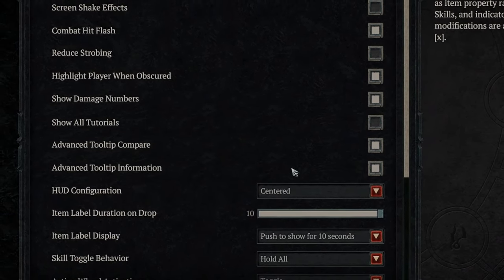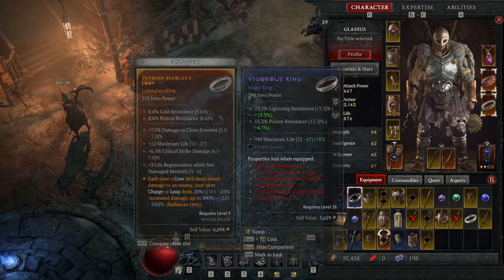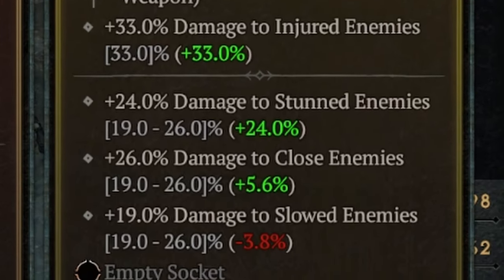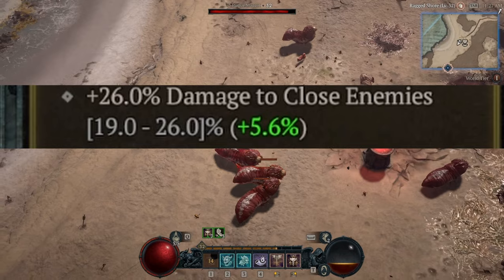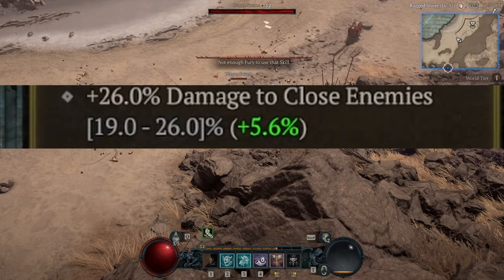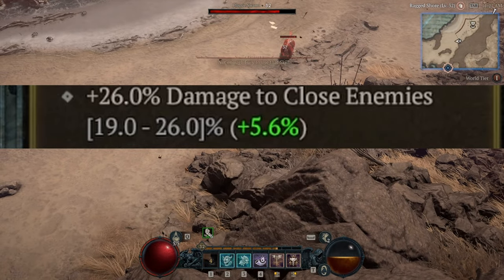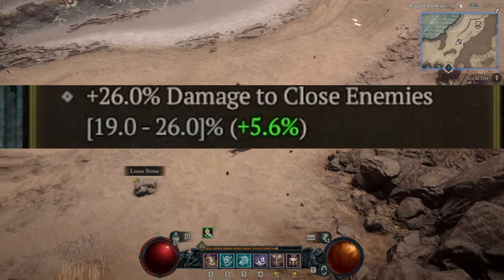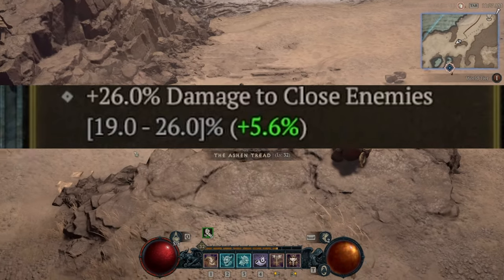With both of those clicked on, when we go into our inventory we'll see the damage-per-second get a plus modifier, and each individual attribute will show not only how much it's increasing but also the range in which it could have rolled. For example, 26% damage to close enemies can roll from 19% to 26% — so we got the max roll on that stat, and I can see it's a 5.6% increase over what I currently have equipped. It's crazy to think I wouldn't know any of that without this setting enabled.